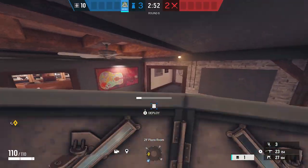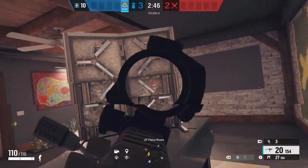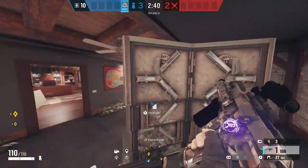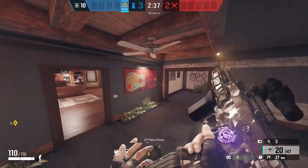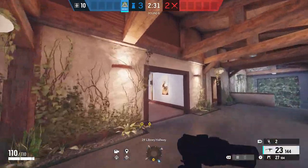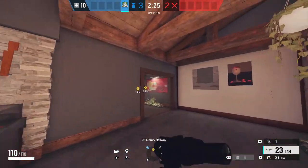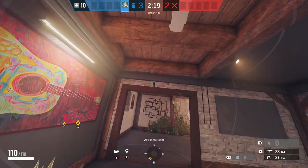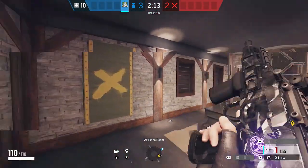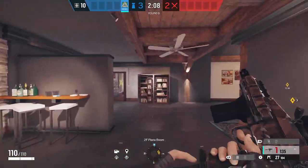So Thorn's pretty much just going to be set up in piano for the round. You're going to want to place your deployable shield on top of the piano, and then make sure that no attackers push through these doors or in from the side door that comes from balcony. I'll place my first Thorn on top of that balcony door, and then my second one on the balcony window — the most common spot attackers will push from. And then I'll put my last Thorn on piano door. Also, please make sure you have the 1.5 equipped on Thorn — this gun is absolutely overpowered right now, so make sure you equip it and play with it before it gets nerfed.